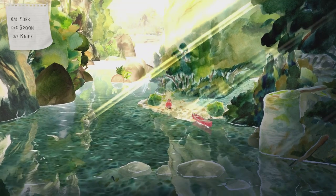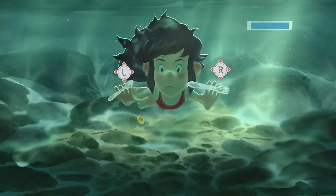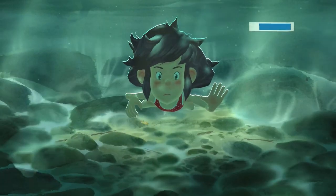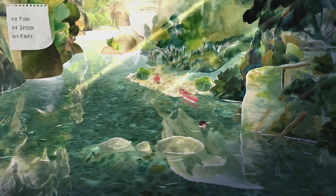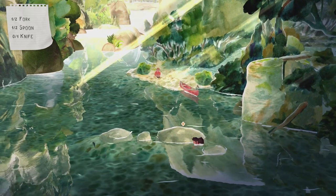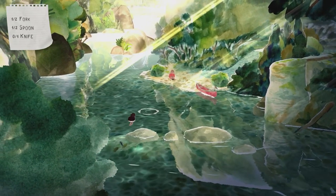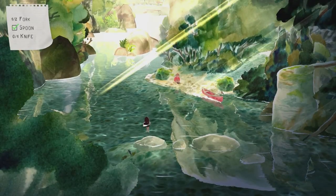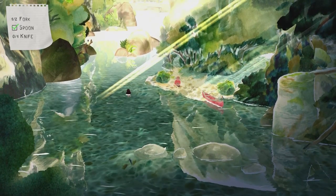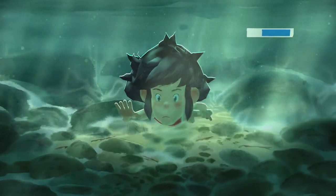Now in our swimsuit, head into the water with the A button and make our way towards the rocks. Press A to interact with the splash, then move the left and right sticks to collect the items under the water. Head around these rocks — there's a sticker to collect on one rock. Keep making your way around, interact with the splash area to collect a spoon, then there's one more splash area near the light — interact with it and move both sticks to pick up those items. That's all the items.